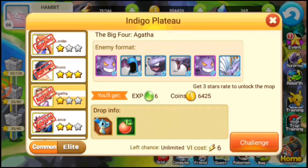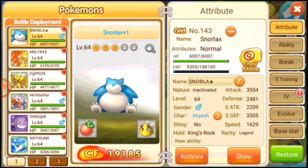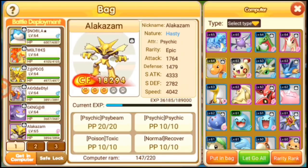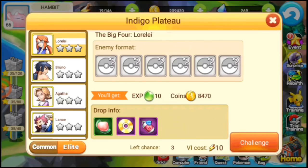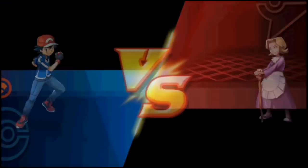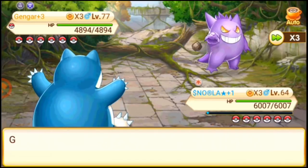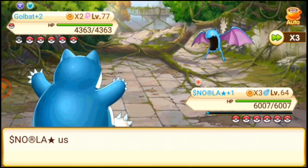Here is the third trainer — they bring ghost and poison type Pokemon. As a counter to poison type, you can take a psychic type for the advantage. If you have Gengar, be sure to bring it. Alakazam is also great here. If you don't have those, you can bring Slowbro — it will be slower but gets the job done. Let's use Earthquake on the Gengar. The hypnosis missed — that's really good for us!